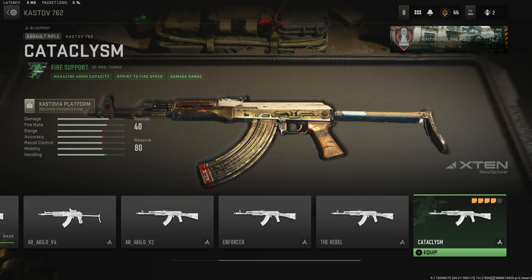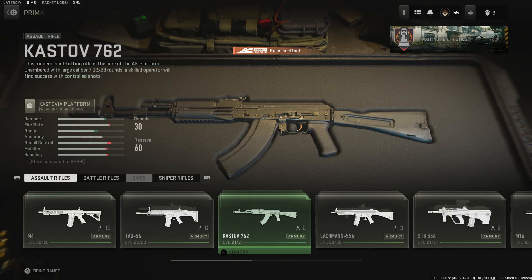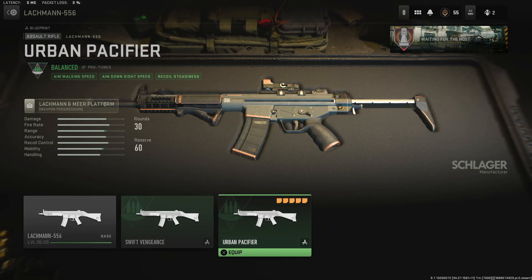This AK is a Fire Support blueprint — it has a larger magazine, which is mainly what your Fire Support tune is about. You also get a little bit of damage range as well. And here are two more Balanced weapons.